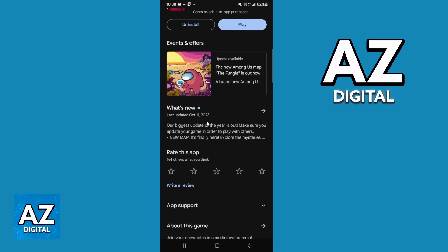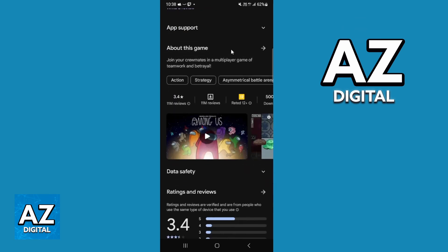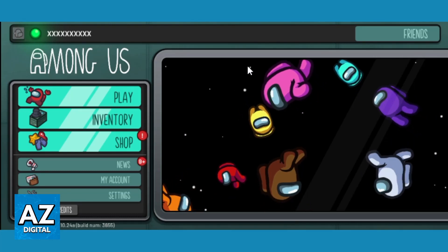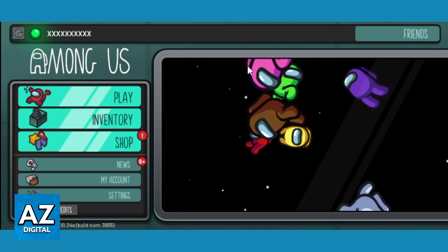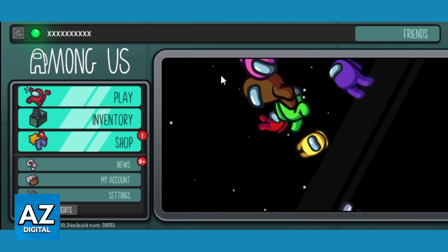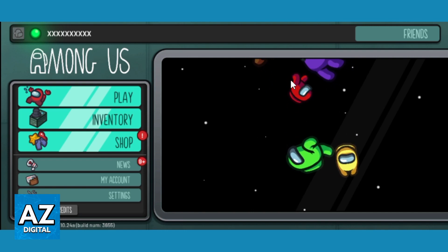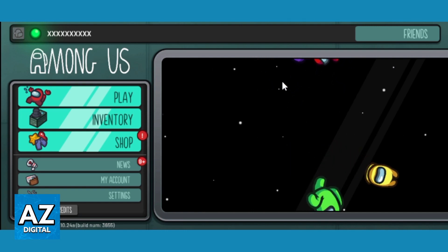If you swipe your screen to the bottom, you'll be able to see some information about the game. You can click to download the game, and the play button will appear after that. You can click on the play button. After you open the game, you'll be able to check the game home screen, and you can see and change everything you want — play, news, settings, friends, and much more. But you just want to know if there is any way to earn stars in Among Us.